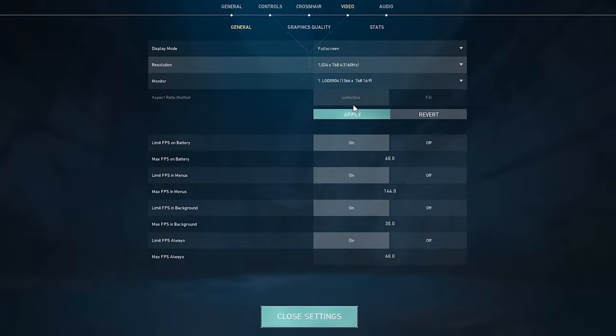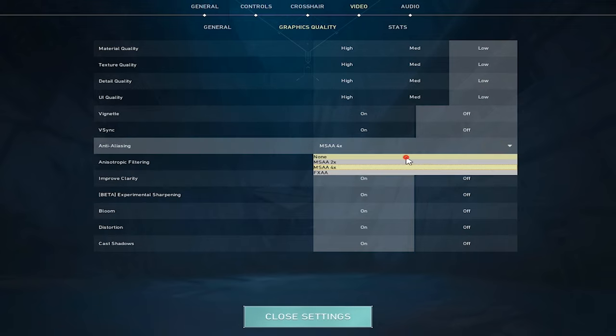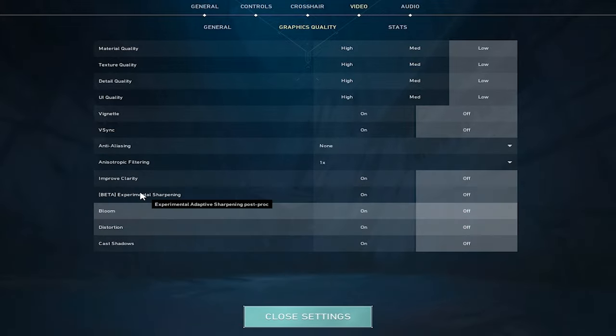Make sure you're on fullscreen mode, then hit apply. Now go to the graphics quality section and lower everything — it doesn't give you a noticeable FPS boost, but something is better than nothing. Okay, that's it for game settings.